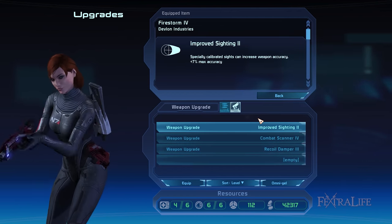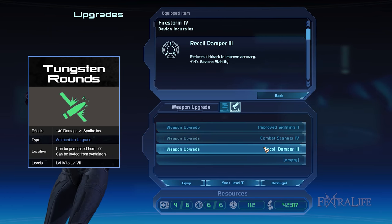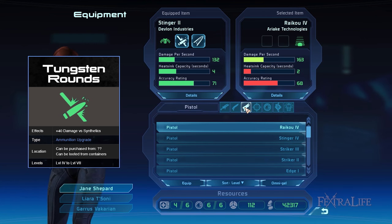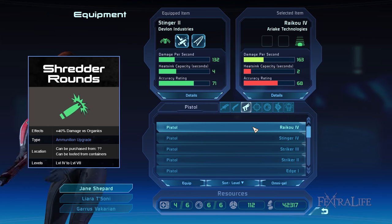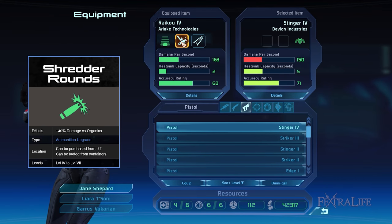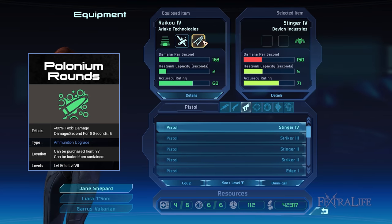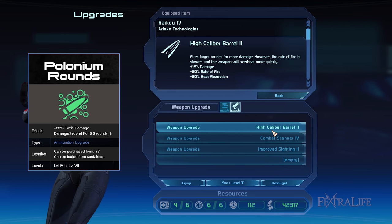For ammo mods, I suggest switching between the Tungsten Round 7 and Shredder Round 7, which deal extra 40% damage to synthetics or robotic enemies and organics or live enemies respectively. More often than not, you'll be using Tungsten rounds due to the high volume of synthetics relative to organics. Occasionally you can also use the Polonium Round 7 because this inflicts high toxic damage and extra damage over time while preventing regeneration.